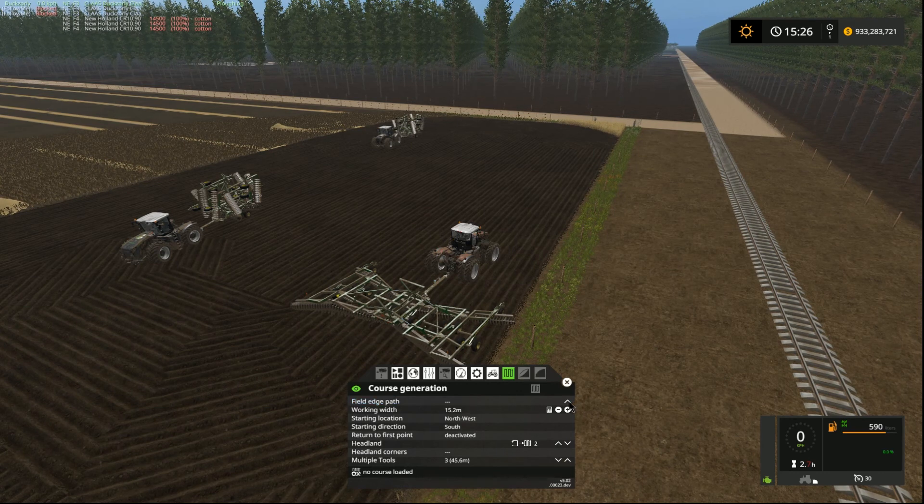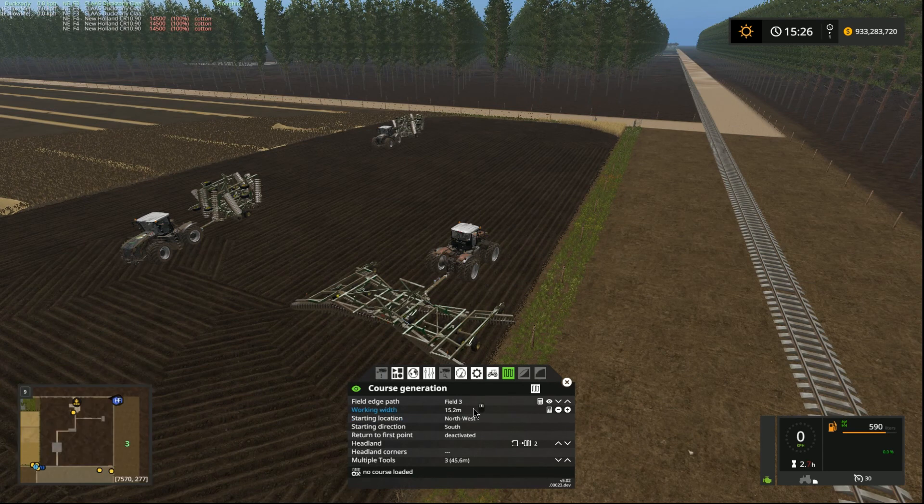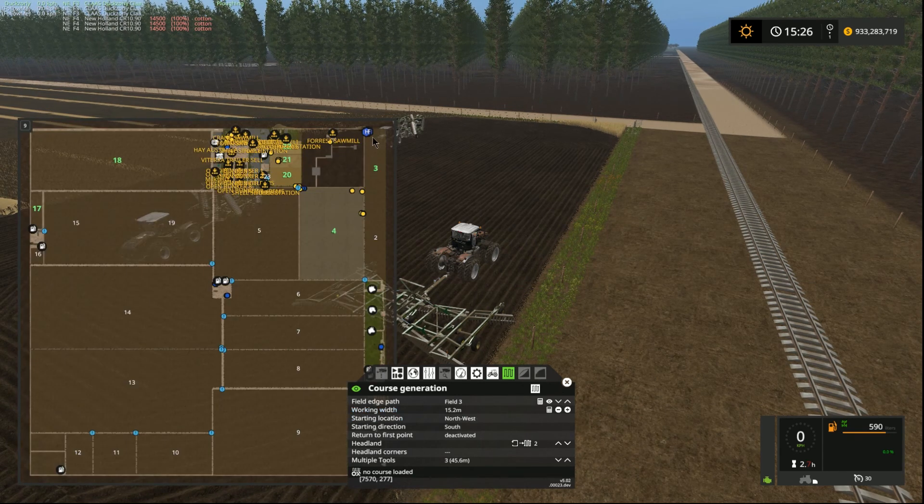We plug in our course, which is Field 3. 15.2 meters is our working width, which is calculated automatically by CoursePlay. Our starting location — we're going to start in the North West. Looking at the map, we're going to head South as our starting direction because we want to do long runs up and down instead of shorter runs East and West. We're going to put two header rows in.